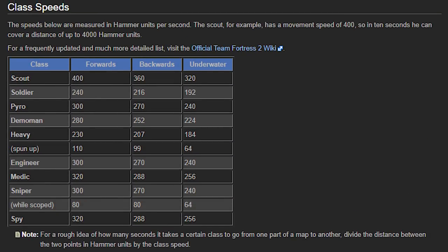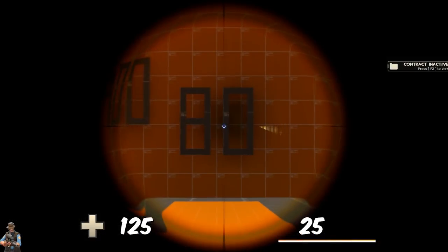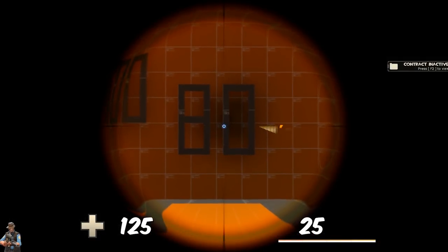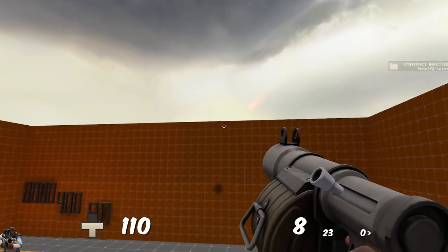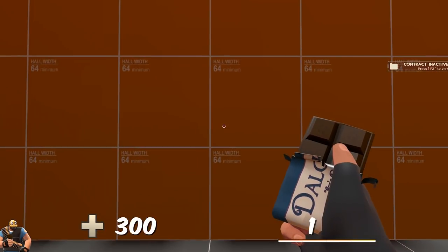Player movement speed is expressed as hammer units per second, similar to meters per second or miles per hour. It generally goes from 80 units per second — which is the sniper while scoped — up to 400 units per second, which is the Scout's normal run. Rocket jumping and sticky jumping can bring the player up to roughly 8,000 hammer units per second.